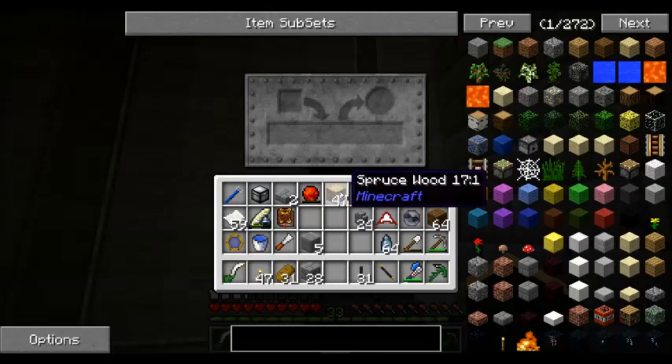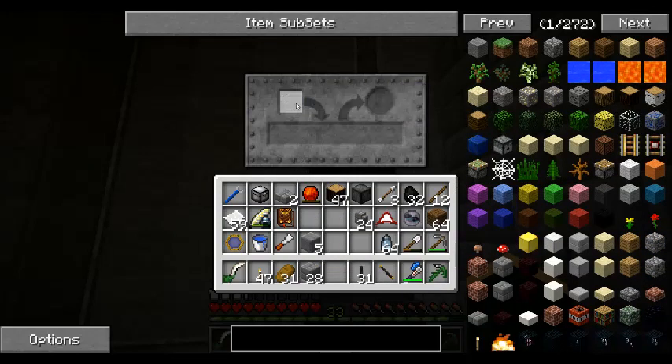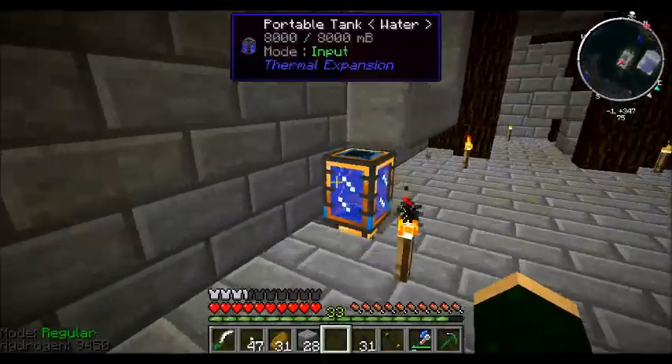You just take the item you want, throw it in here, and it will give you the options of what it can become. I actually don't know if there's anything for that, but that's how this thing is going to work.